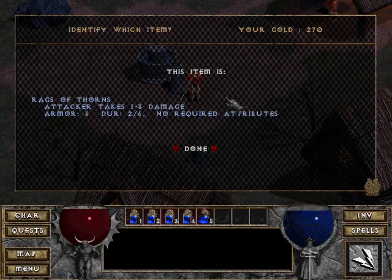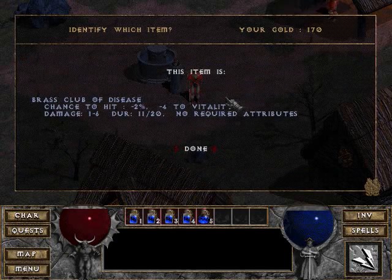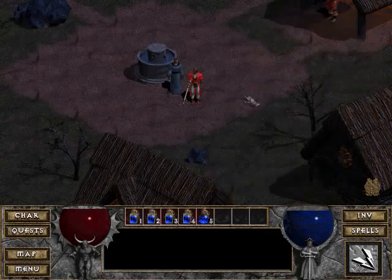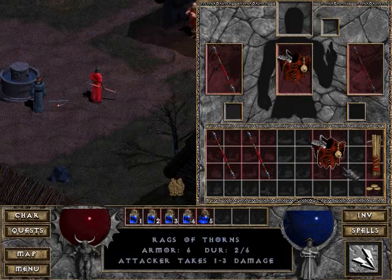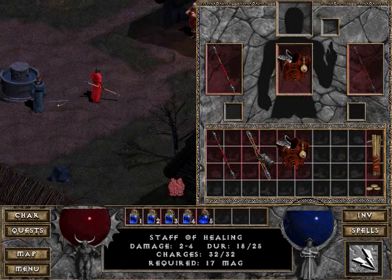Let's see what we've got. The Rags of Thorns — attacker takes 1-3 damage. That's pretty good, I'll use that. The Brass Club of Disease — okay, that would sell for more if I didn't identify it, but I didn't think to save before identifying. And we've got an okay bow that I will hold onto. But I don't need it right now so I'm going to leave it in town. Because when you leave things in town in Diablo 2 it'll disappear, but not in this game, which is kinda nice.